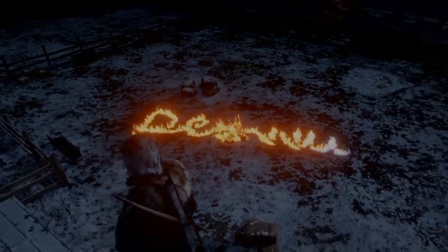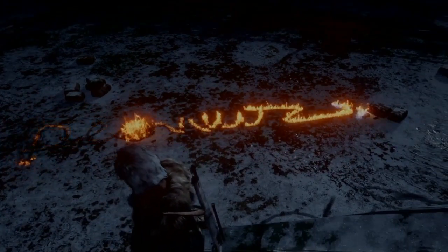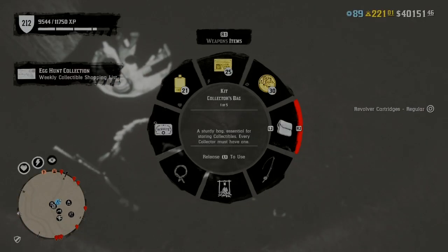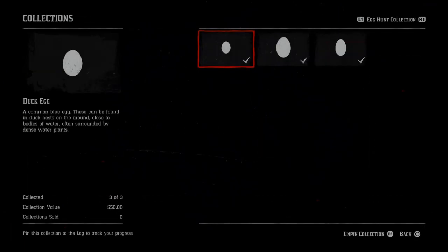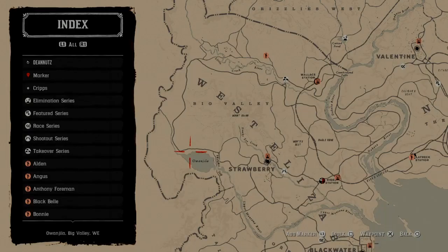I was sort of expecting a massive update today and it is quite a big one, but it wasn't the one I was looking for. It's still sort of an Easter update as we have an egg hunt collection. I'll show you all those locations and what eggs they are to find. You have three eggs, the value is like $50 and you'll get 2000 XP. It's a nice XP earner for those who want this one.